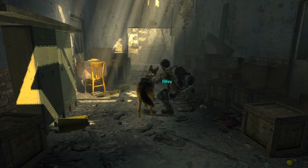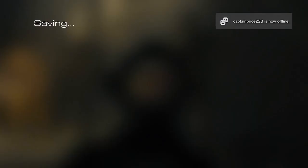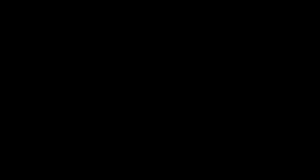The next thing you have to do in order to unlock the Intervention is to kill Riley in any mission. It's a tough job, but somebody's gotta do it.